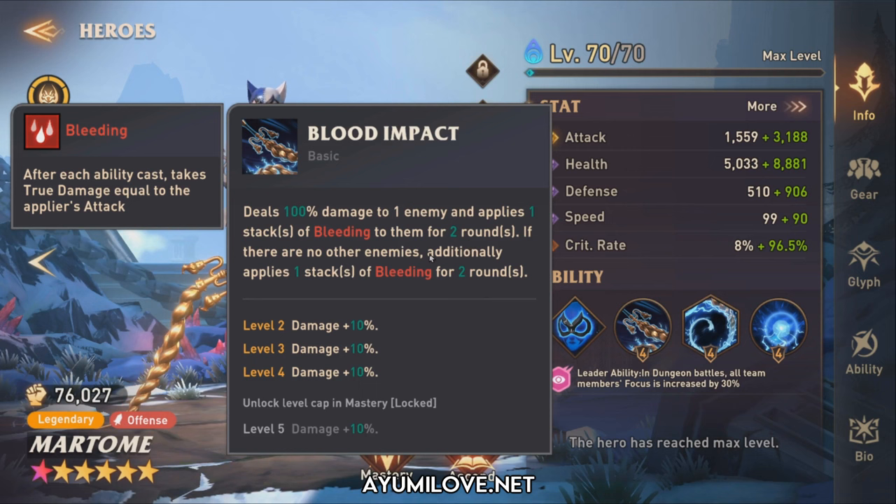Bleeding is a debuff that deals true damage equal to the applier's attack stats. True damage ignores the enemy's defense, but the downside is it does not apply critical damage like Ignite. So in order to deal more damage, just stack up a lot of attack stats — attack percentage rather than critical damage.